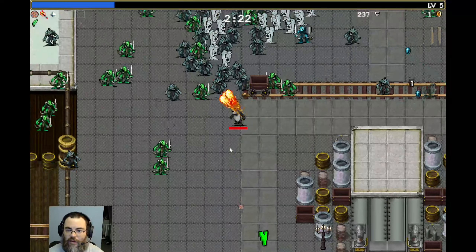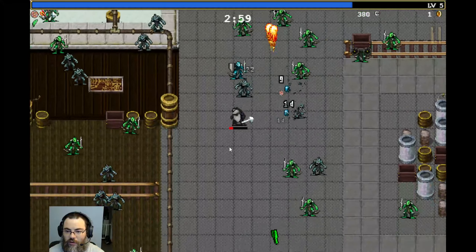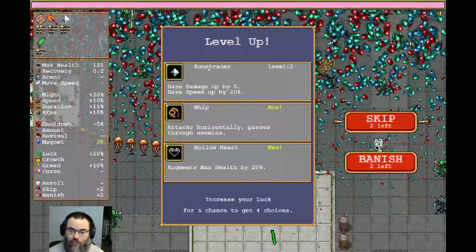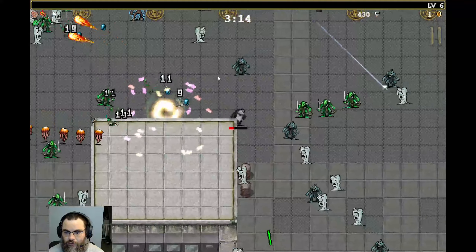Keep moving — that's the name of the game here. Hopefully there's a chicken somewhere. Now that I have Rune Tracer, it'll make the base damage better as I take a second one. You can see up here we have a counter showing how many of each thing we have. Taking Rune Tracer will make Rune Tracer itself better, so definitely gonna go with that.